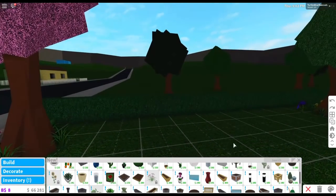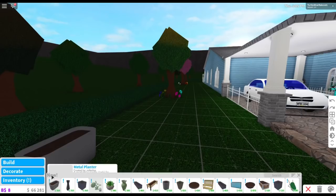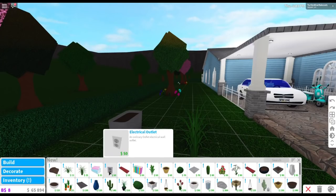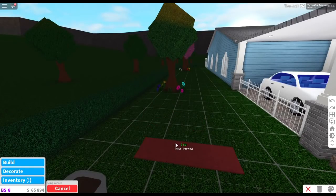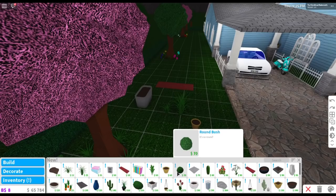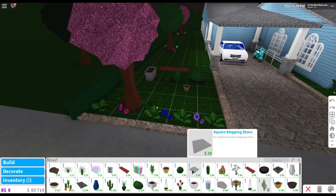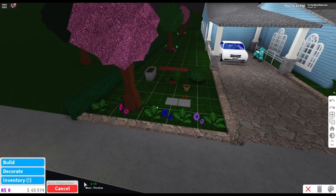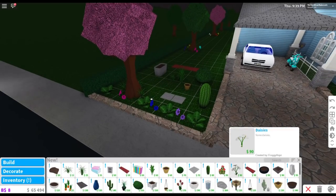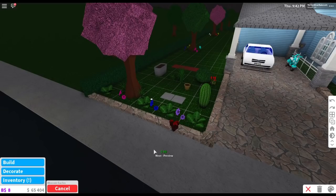Let me cancel that small greenhouse. Look at all these new items — they're pretty awesome. Let me put a few down so you guys can see them. Grass, long carpet — you could use that for the front of the house. We have basic pots for planting flowers, round bushes, square stepping stones. Look at all these things we can now put down — that looks really nice.